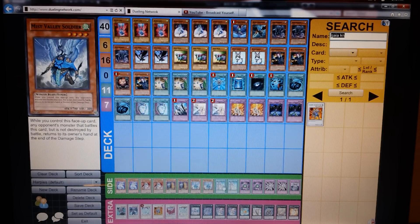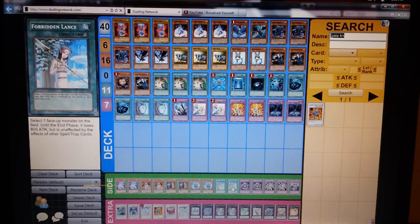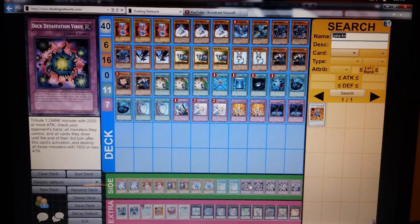Next, Forbidden Grounds — I might have to throw those into the main, but for now I'm siding them because all my monsters are generally weak. Other than Sonic Duck, everything in here I can kind of run into attack mode, especially Harpy Lady because with the field card she's at 1500, which is not a lot, but you'll be surprised how often that's strong enough. Then Dark Bribe, just for Smorge — if I have any synchros or Xyzs out, Dark Bribe is definitely a good card to play against Wind-Ups or whatnot.